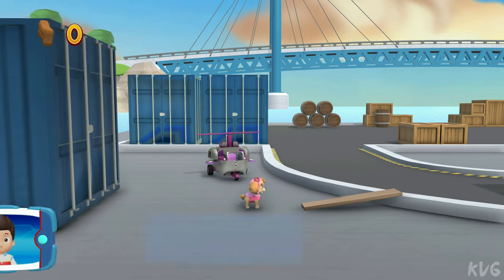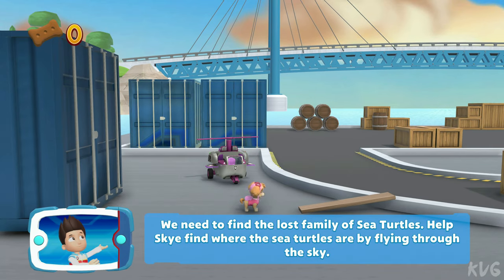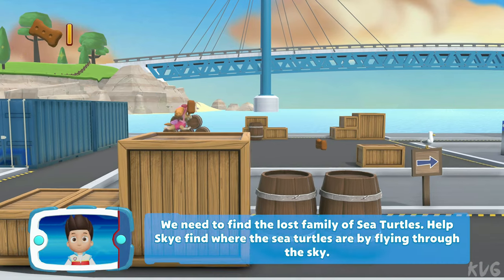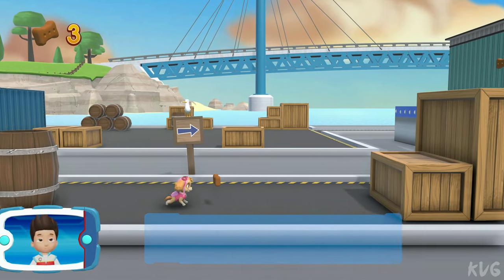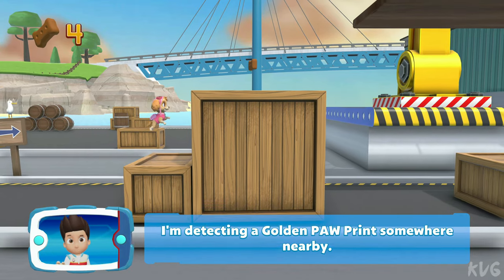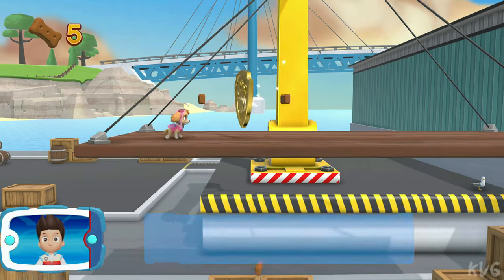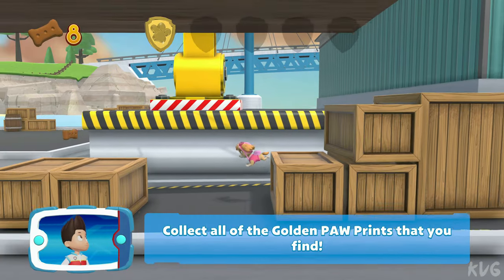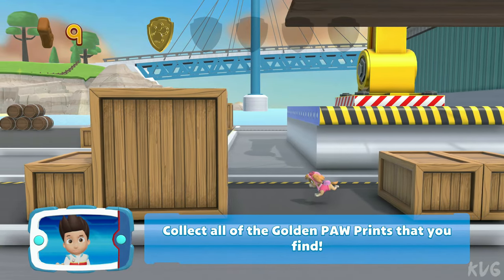Skye! We need to find the lost family of sea turtles. Help Skye find where the sea turtles are by flying through the sky! I'm detecting a golden paw print somewhere nearby! You found a golden paw print — collect all of the golden paw prints that you find!